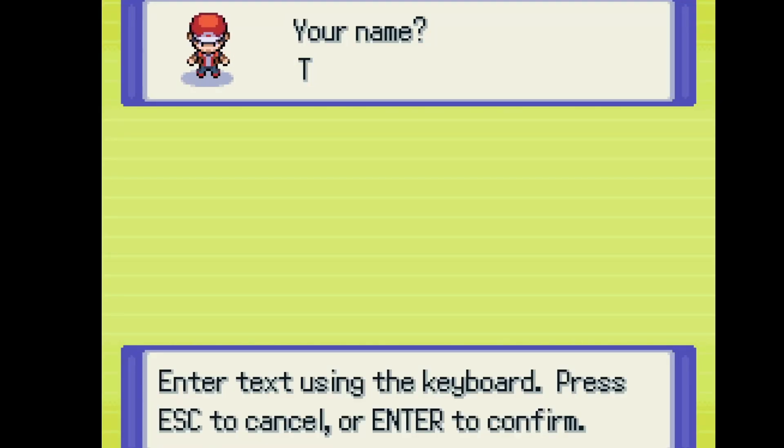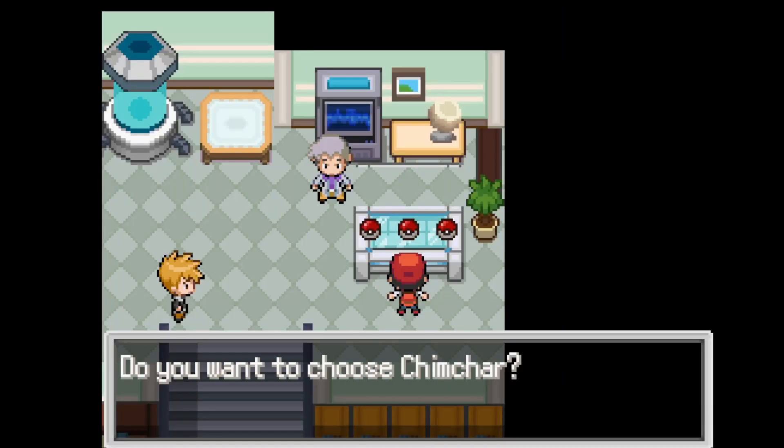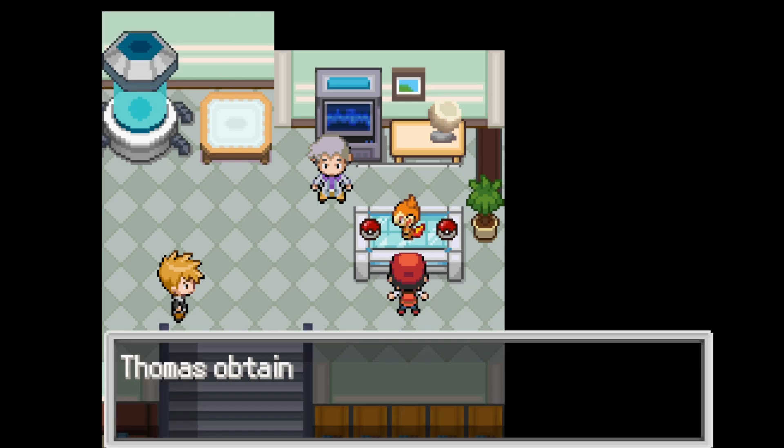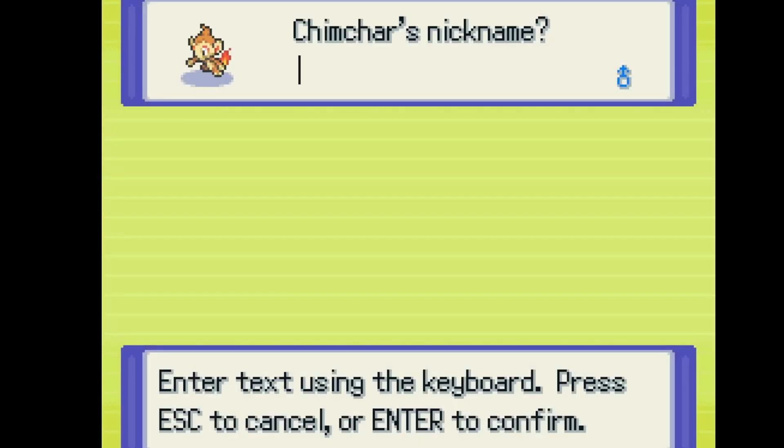My name is Thomas, and if you enjoy the video hit that follow button — it helps me out a lot. I went with my favorite region Sinnoh and chose my favorite starter Chimchar, and just like I did when I was seven years old playing the original Diamond and Pearl, I named him Blaze. They don't make fun of me — I'm surprised I even knew what that word was back then.